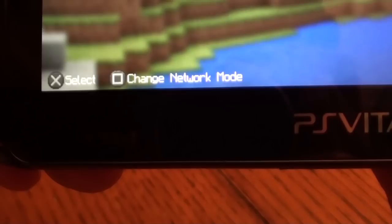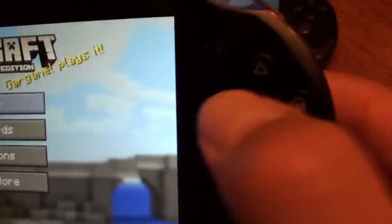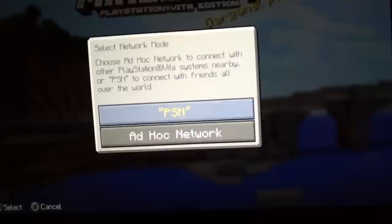This is the screen where the magic happens. In the corner you've got 'Change Network Mode' showing the square button. So you press the square button and right here you're going to select ad hoc network.